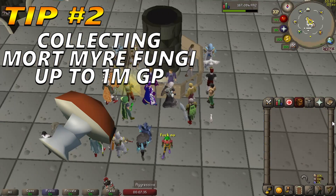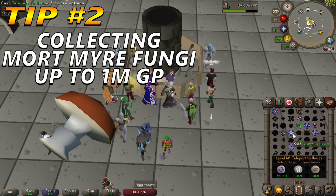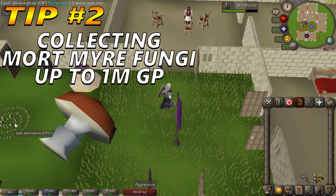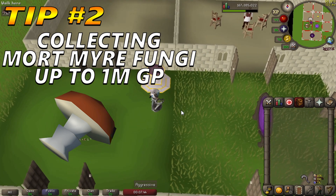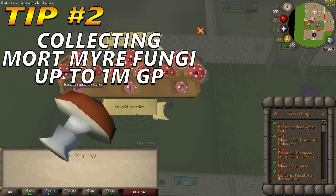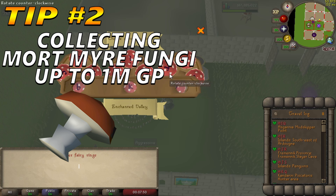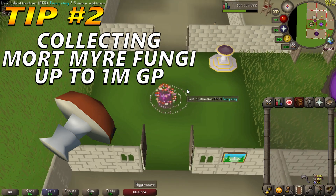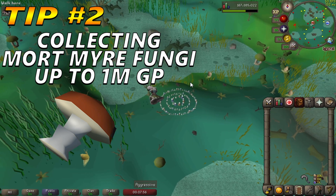Tip number two: Collecting Mortmyre Fungi. You can expect to get around 1 million GP per hour doing this. Items needed are a Silver Sickle (b) or equivalent, Morytania legs x3 or x4 strongly recommended, Dramen or Lunar staff recommended for banking, requires partial completion of Fairy Tale 2: Cure a Queen, and armor if the player has low defense.